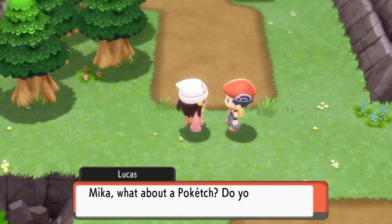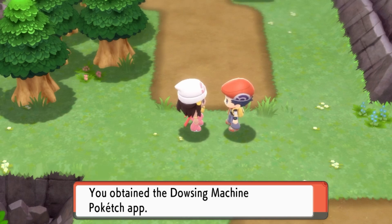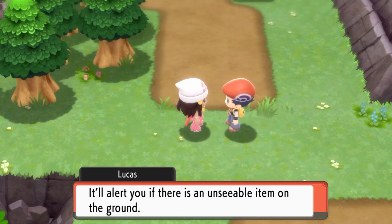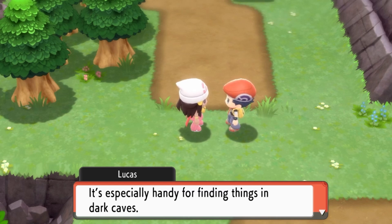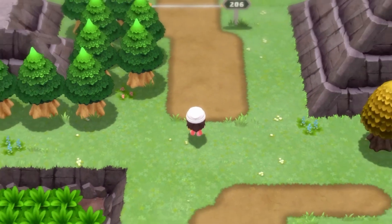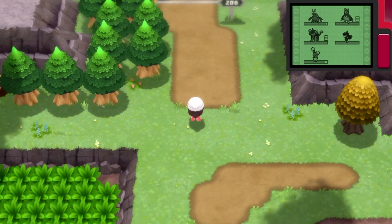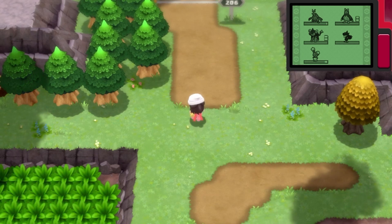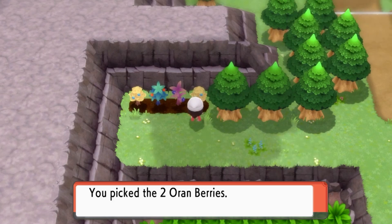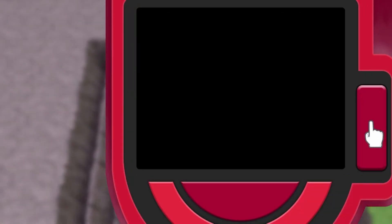What about the Poketch? You can have this too — you deserve it for all your effort, Mika. You received the Dowsing Machine! The Dowsing Machine will alert you if there is an unseen item on the ground — it's especially handy for finding things in dark caves. So what the VS Seeker does is let us re-challenge a lot of the trainers in the game, but we have to recharge it by taking about 150 steps. Be careful on which trainer you use it on — not every single trainer can be refought, but some of the trainers you refight will actually get stronger, so just a warning. As for the Drowsing Machine, I actually don't know how it works in this game, so let's check it out.